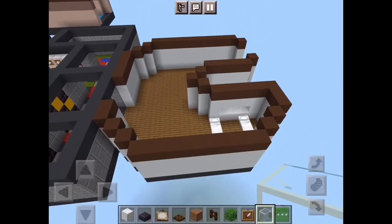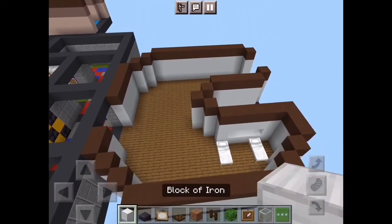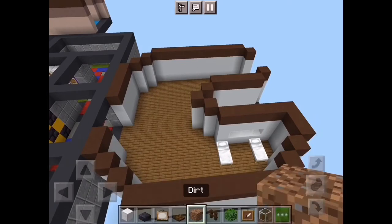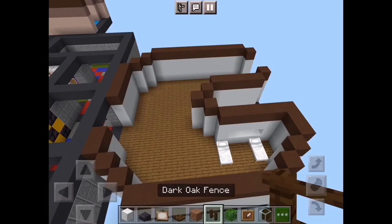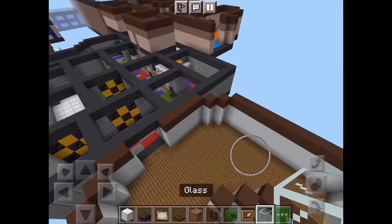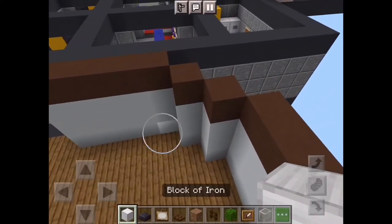Now let's get on to the decorations. For decorations you're gonna need a block of iron, polished block slab, painting, dark oak trapdoor, dirt, dark oak fence, dark oak leaves, item frame, and glass.